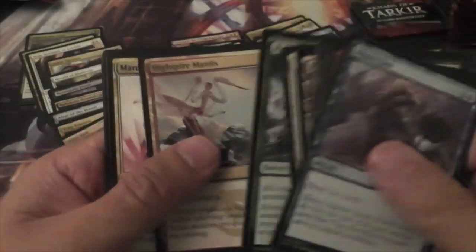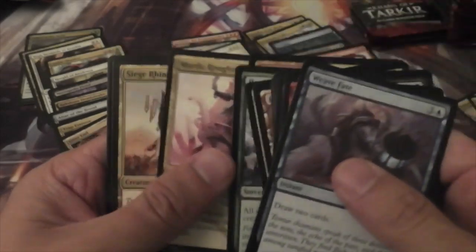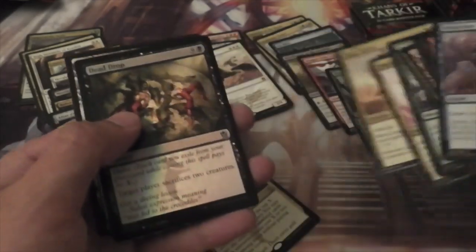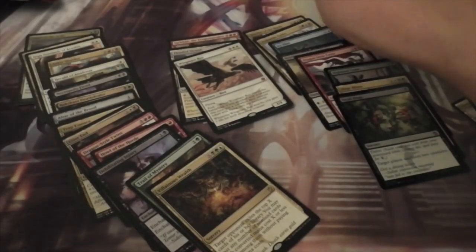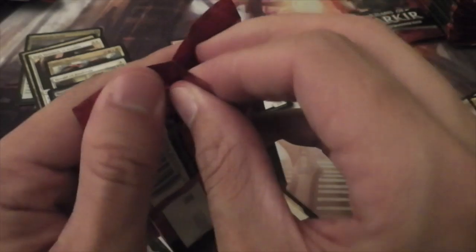Roar of Challenge, High Spirited Mantis, Mardu Roughrider, and a Siege Rhino with a Foil Dead Drop. Siege Rhino — also one of the probably more valuable rares.